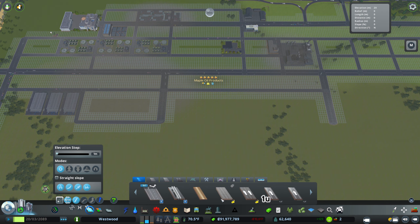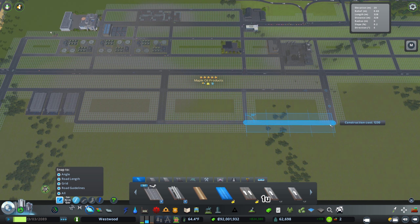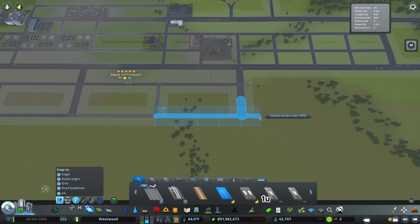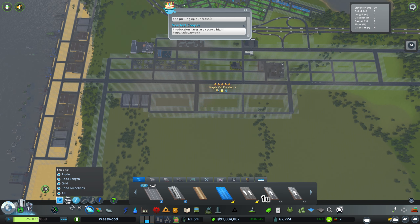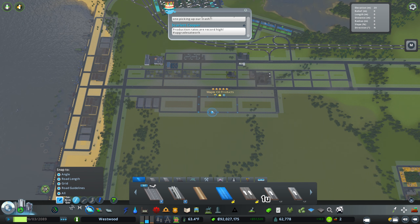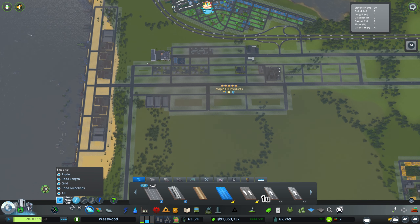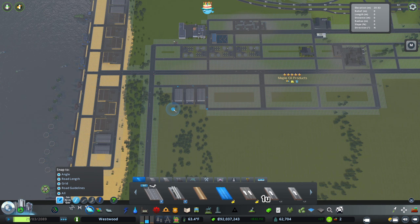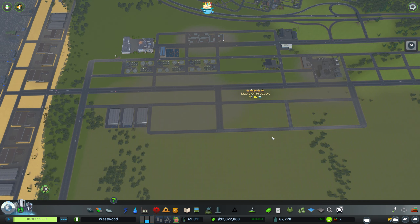I'll turn on all my snap tools — I turned those off last video and never turned them back on. It doesn't quite line up, but that's okay because we're not making a connection there. That's 1,230 — I'd like this to all be even. I'd really like to have a third collector in here, but I guess this road down here can serve as that third collector, as long as we don't wind up dumping too much traffic onto it.